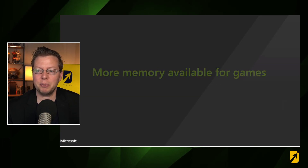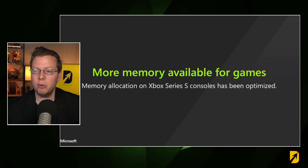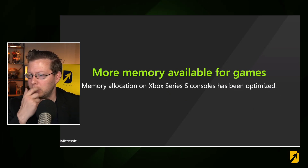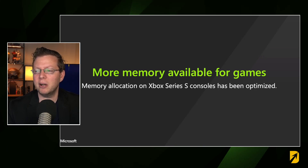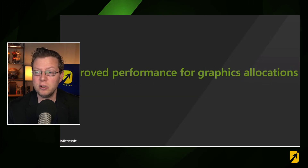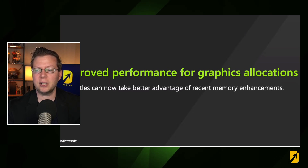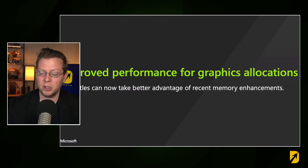Many of these features are the direct result of developer requests. Because developers have been talking about wanting more memory for games, they are now going to get exactly that. Hundreds of additional megabytes of memory are now available in the SDK. This can improve graphics performance in memory constrained conditions, and they're also going to add improved performance for graphics allocations. Titles can take better advantage of recent memory enhancements.